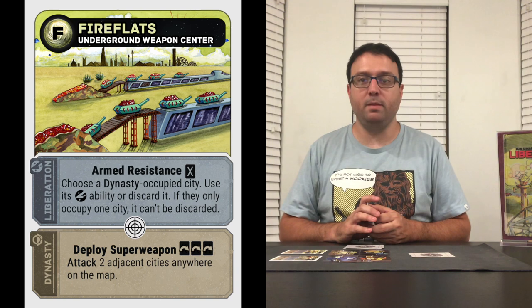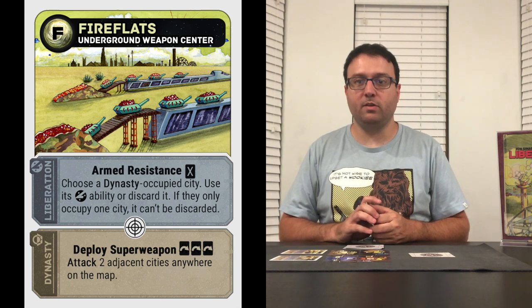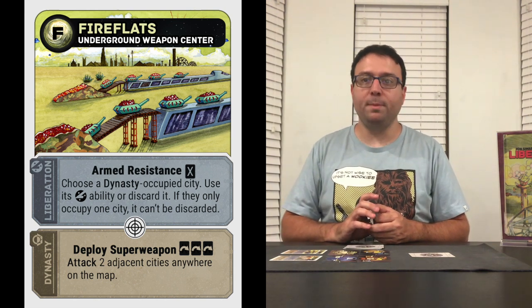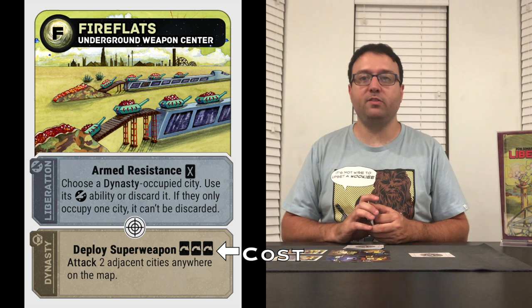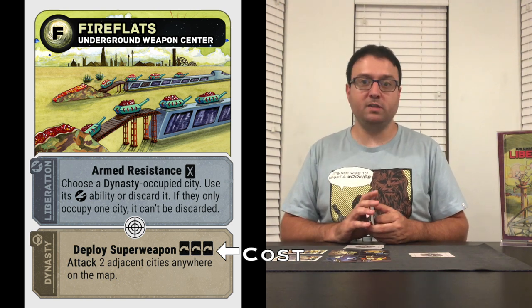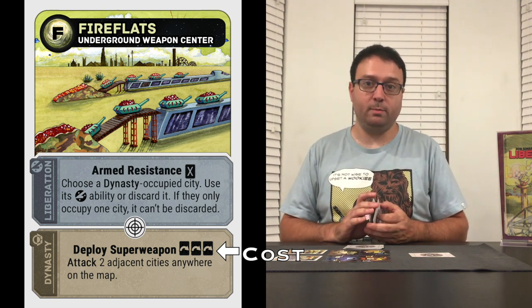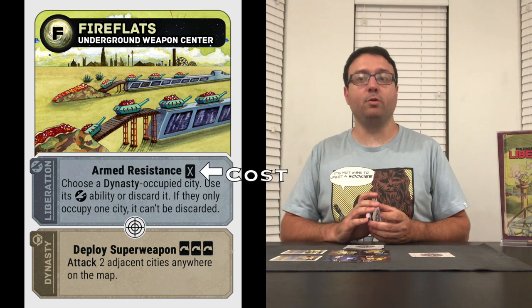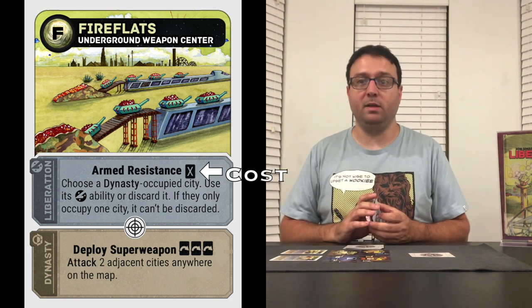Let's look at one of the city cards again, specifically the missions. Some of the missions have costs. For example, this Deploy Super Weapon mission is really powerful, but the Dynasty has to exploit three other cities to use it — each arrow symbol means exploit one other city. And on the same card, Liberation's Armed Resistance action has a cost: the Liberation needs to discard one other card to use it. That's what the X symbol means.